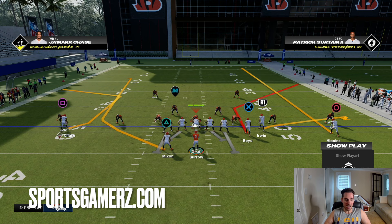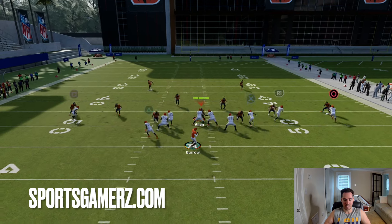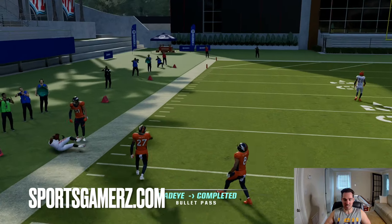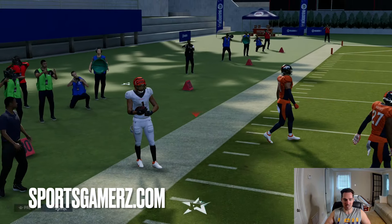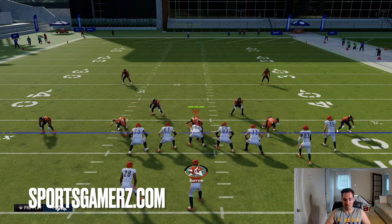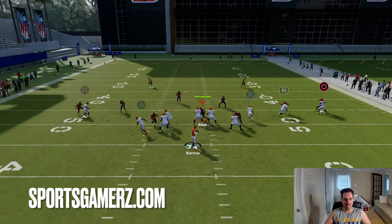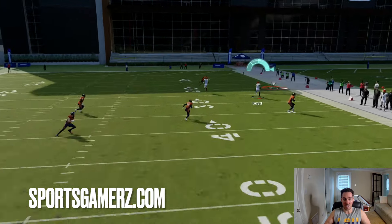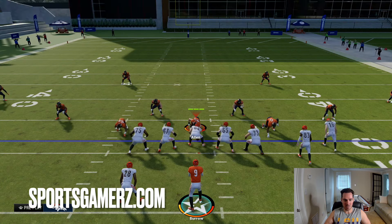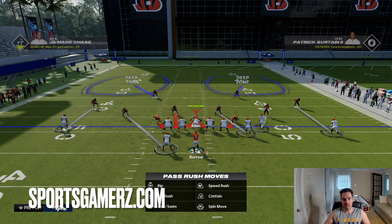If they switch to cover two, the reads are really the same — look first at the running back C route, then the flat-corner concept. If they're pressing you in cover two, you can often get that streak in on the sideline too. Your read here is going to be whether they're in a hard flat or a cloud flat. Depending on the type of flat they use, that tells you whether to attack the corner route, C route, or flat. If you press your flat zone, you'll get beat over the top on corner and C routes.